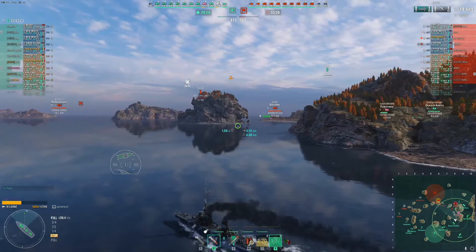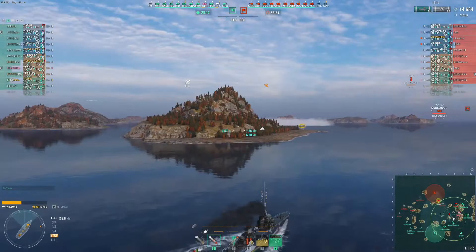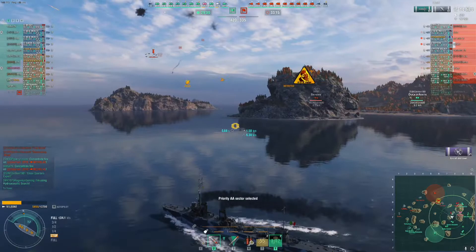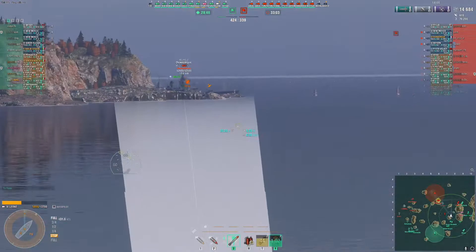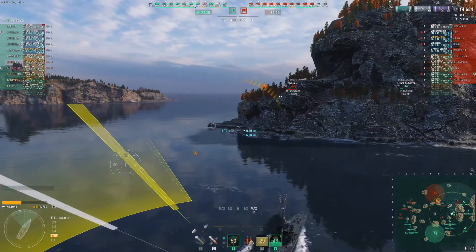We had a bit of a lag spike there — I guess I had a slight bit of lag during when I actually played this. So we're going to skip ahead and just keep going through the middle. We have our AA disabled right now because we don't want the Ryujo to find us. So we sector our singular AA gun and actually end up shooting down a plane somehow. The Dunkirk here is just kind of sitting — looks like maybe sitting a little bit. We're going to shoot torpedoes at the corner in the hopes that we edge one in.